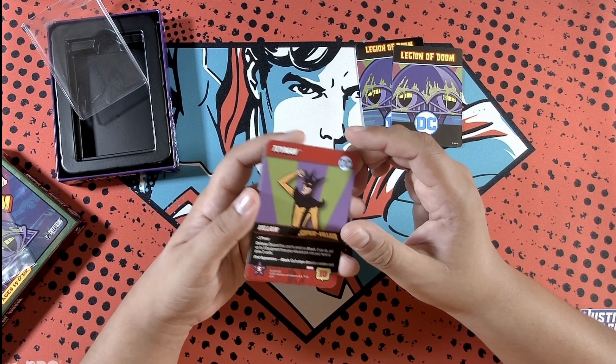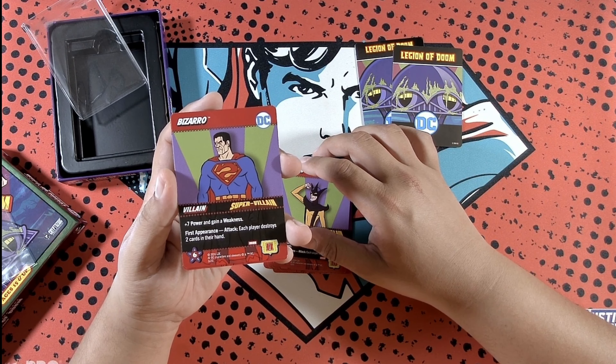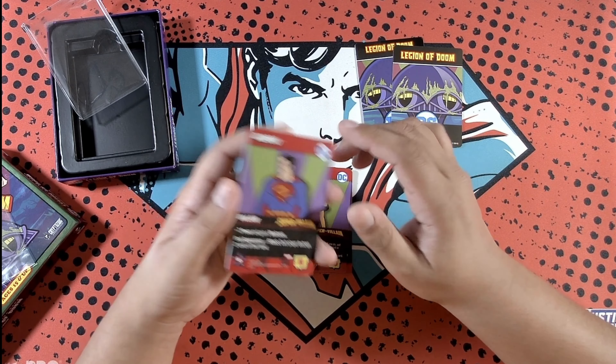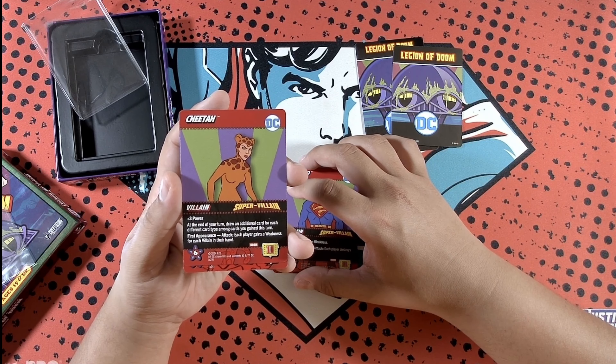Gorilla Grodd — just a naked gorilla. Plus two power, reveal and draw the top card of your deck; if it's a hero or superpower, an additional plus two power. First appearance attack: each player discards a villain or equipment; if you cannot, gain a weakness.